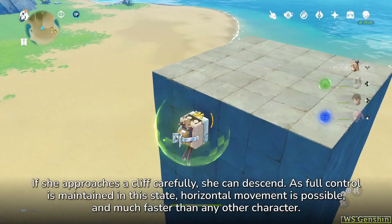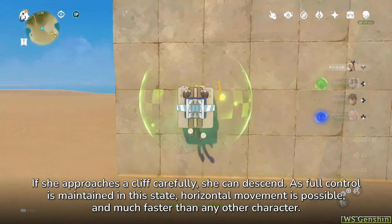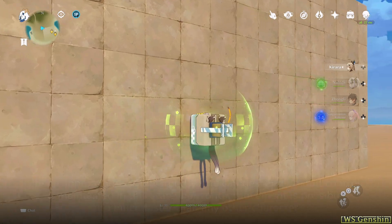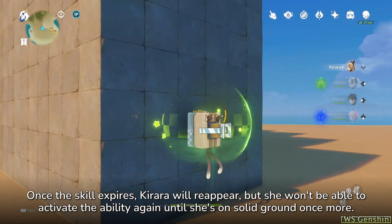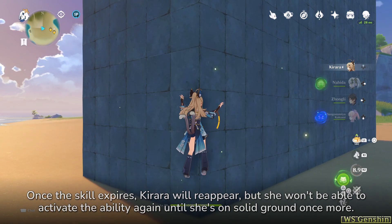If she approaches a cliff carefully, she can descend. As full control is maintained in this state, horizontal movement is possible and much faster than any other character. Once the skill expires, Carrara will reappear, but she won't be able to activate the ability again until she's on solid ground once more.